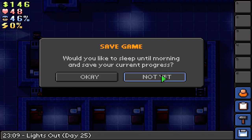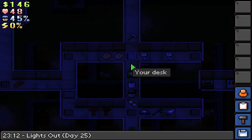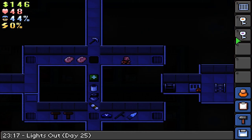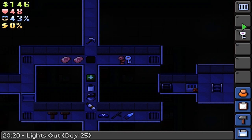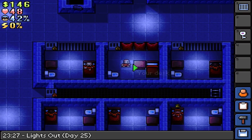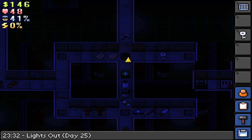Welcome back to The Escapists. It's nighttime and I think we're gonna give it a go. We need to get up into the vent - we got the vent, we need the utility key. We got the entrance key; we only need the entrance key. I need a bed dummy, let me get that out. There we go, we'll put that over there - perfectly executed.